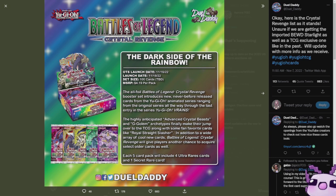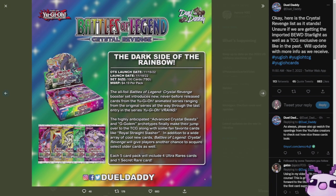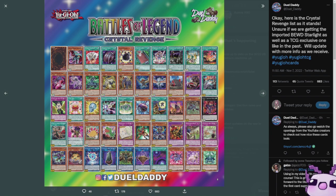The constant hype has gone down for Battles of Legends: Crystal Revenge and we finally know what is in the whole entire set outside of a couple of cards. Let's get right into it and see all the imports and new cards along with the reprints — this is everything from Animation Chronicles 2022 that the OCG got.